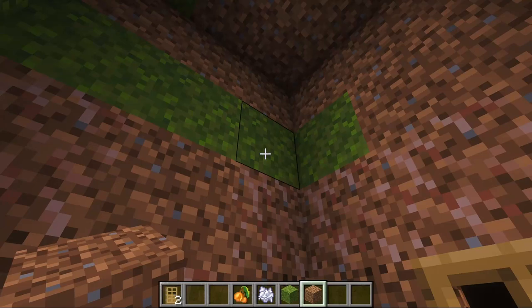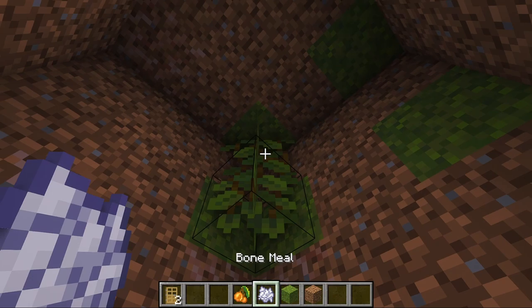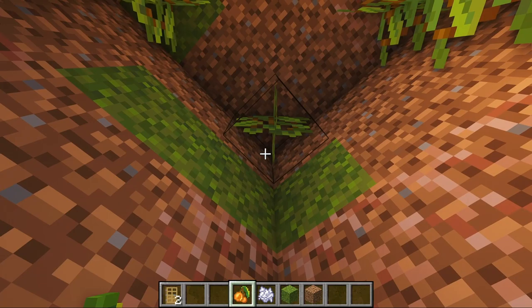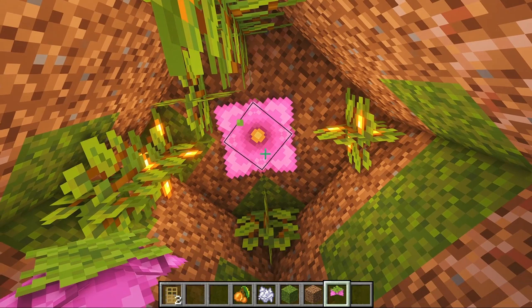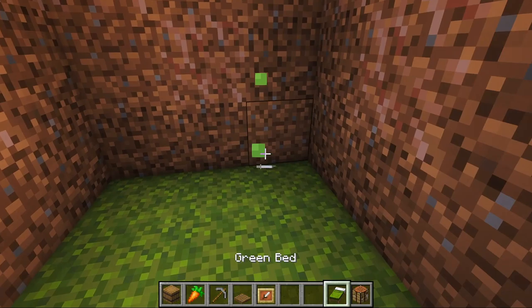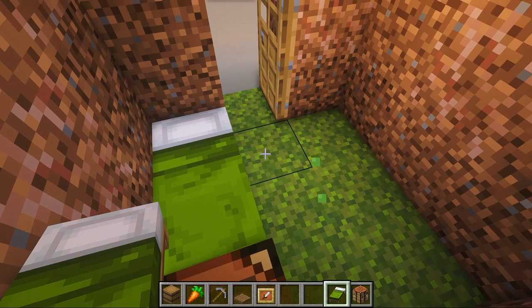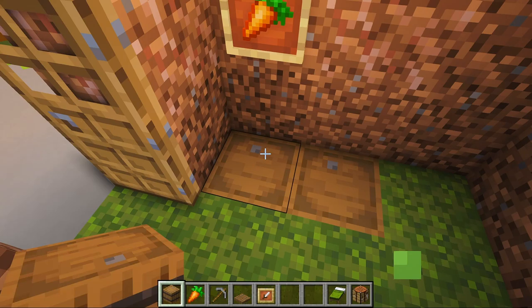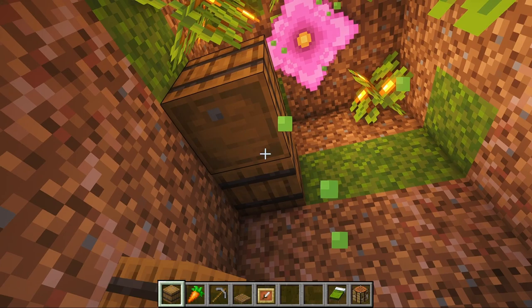Continue using glowberries and bone meal to decorate and light up the interior. A spore blossom will add falling particles, which is a great effect if you manage to find one. We will decorate the interior with a crafting table and a bed in this corner, a couple of item frames to display your early game valuables. Add a couple of barrels or chests in the opposite corner. Use barrels and trapdoors to simulate a shelf.